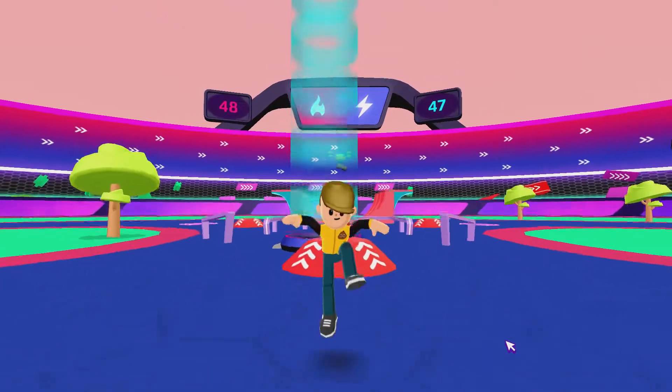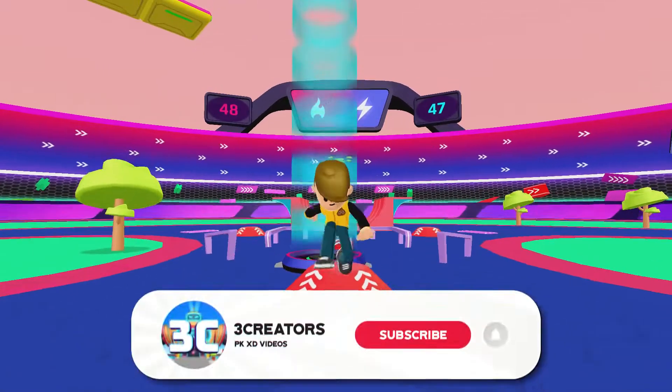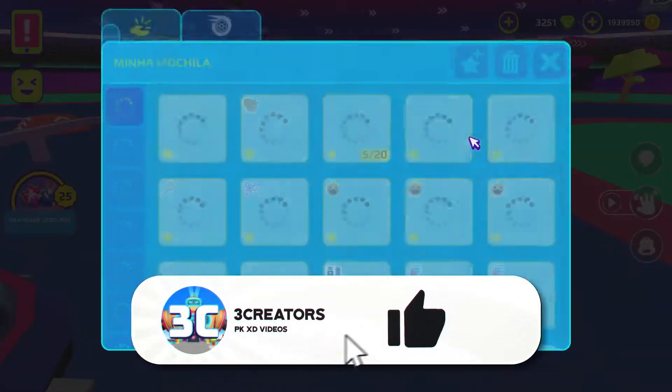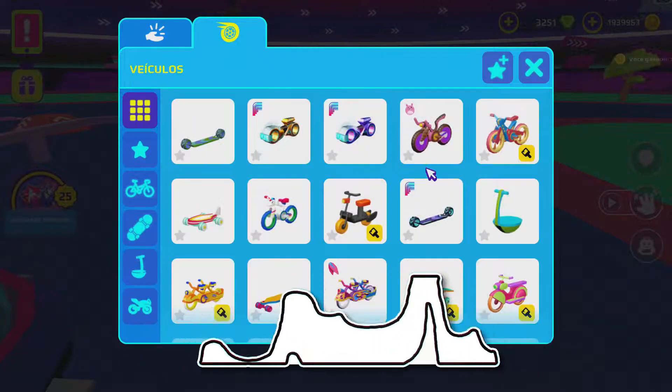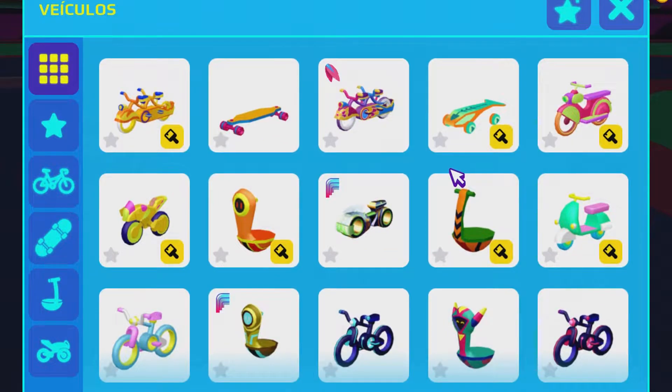Hello everyone, today I will teach you how to have a super fast bike and finish the minigame track zero very fast. Leave a like and subscribe to the channel. To start, you will need a bike that has the power of speed — it can be any bike.